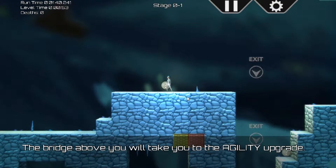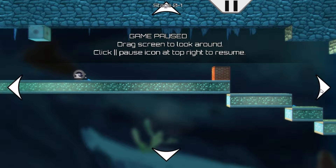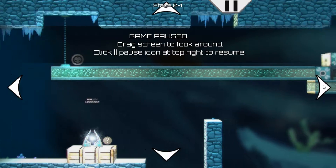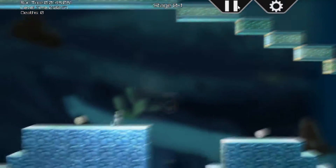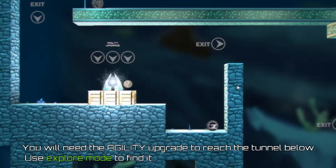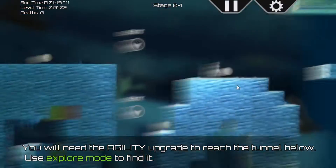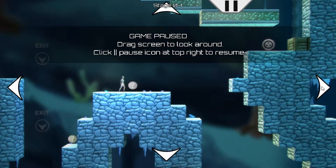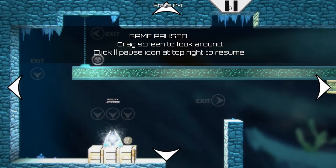The bridge above you will take you to the agility upgrade. It looks dangerous — I don't see any upgrades up there unless that's it in that box. The agility upgrade — you need to use explore mode to find the tunnel below. So I have to plan it out: if I go this way, jump up there, jump over to there, will that take me to the agility upgrade? Yes it will.